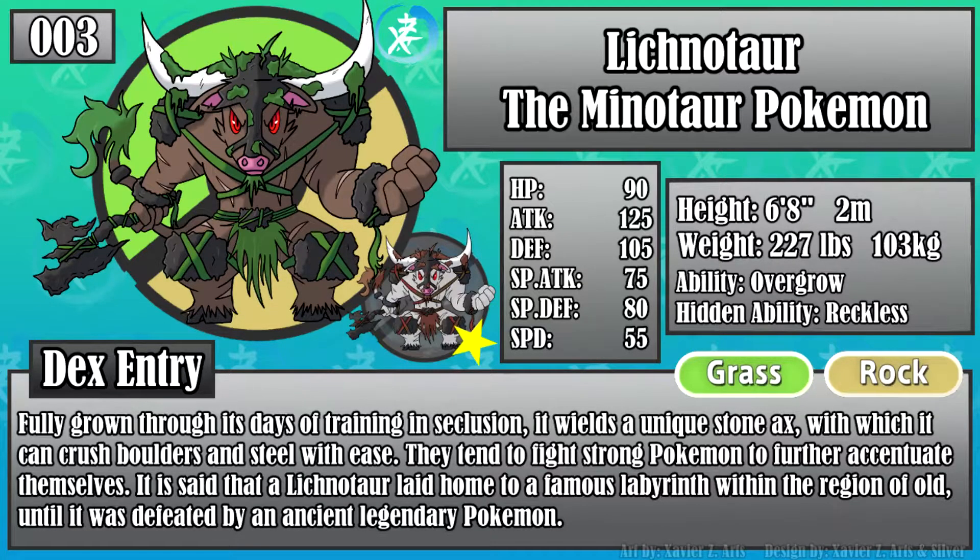Lichnotaur, the minotaur Pokémon. Fully grown through its days of training and seclusion, it wields a unique stone axe with which it can crush boulders and steel with ease. They tend to fight strong Pokémon to further accentuate themselves. It is said that a Lichnotaur laid home to a famous labyrinth within the region of old, until it was defeated by an ancient legendary Pokémon.